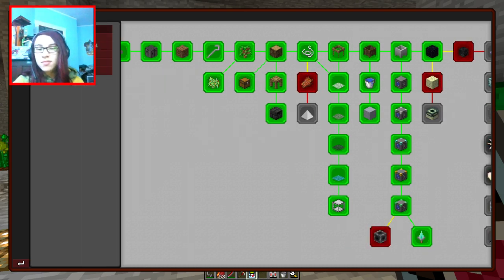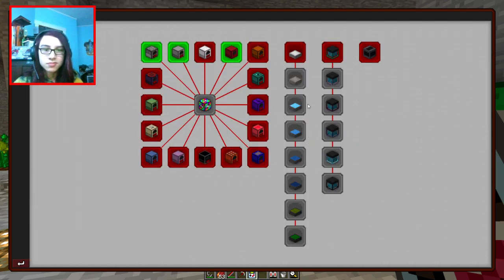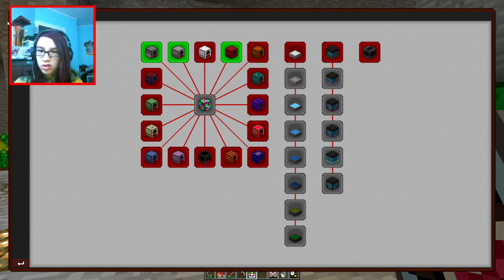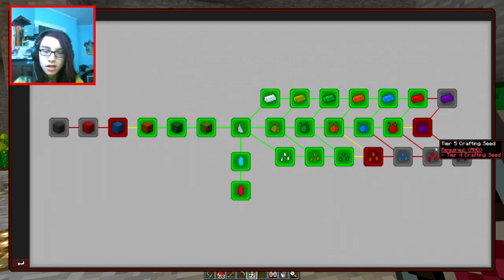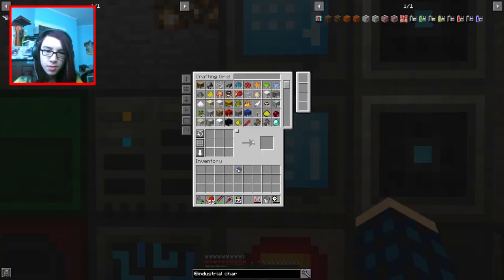I could make a mob farm, but right now I don't really want to because that could be problematic. How do I make this? I might start solar panels, because, you know, it's totally useful in any meaningful way. We're gonna work on upgrading the furnaces.